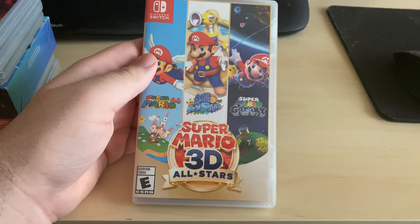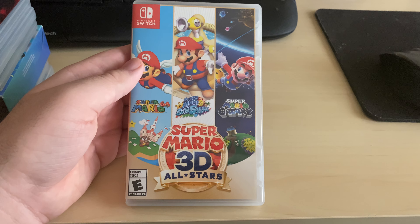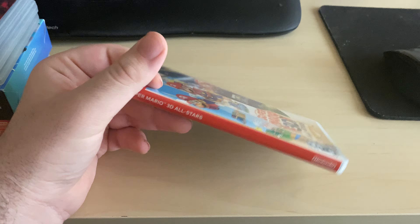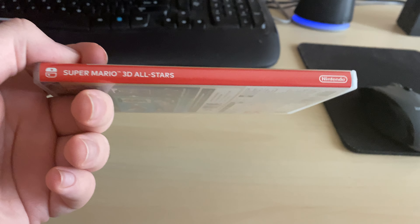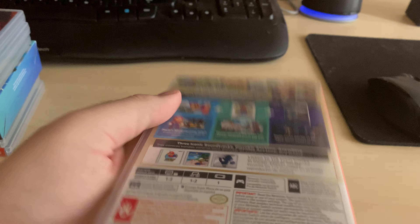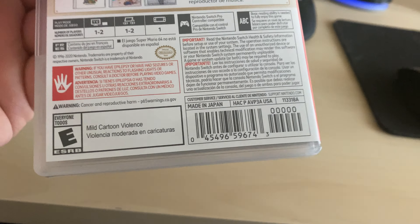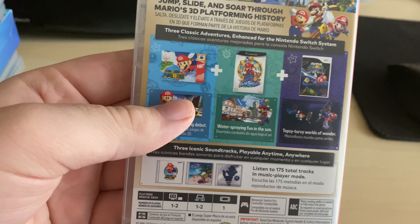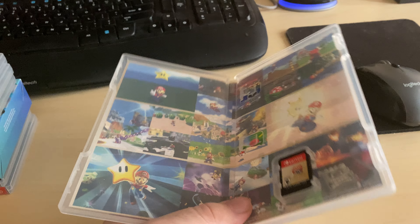Next up is Super Mario 3D All-Stars, which includes Super Mario 64, Super Mario Sunshine, and Super Mario Galaxy. These three games are masterpieces and they look even better on the Switch. I also have the original Wii version of Super Mario Galaxy. I really hope Super Mario Galaxy 2 gets ported to the Switch somehow, like the first one did.